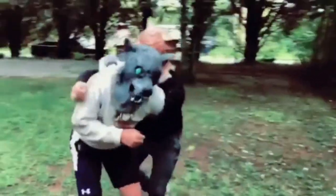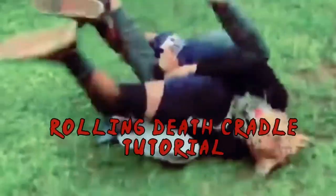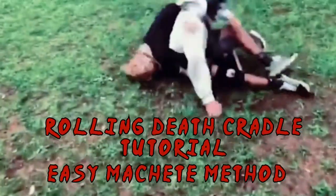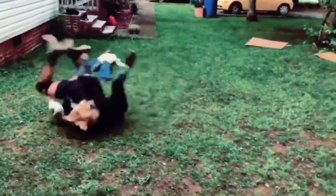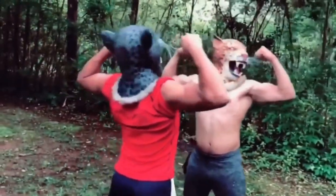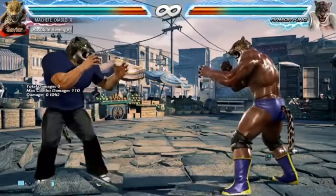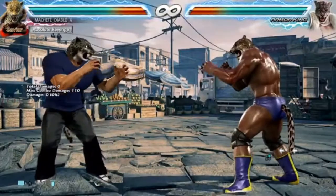One of King's best throws is the rolling death cradle. Not only is it stylish but it's high damage, and once he starts rolling it's unbreakable. However, the execution can be a little tedious. I'm here to teach you the easy Machete method — even if you're a beginner you'll be able to pull this off.